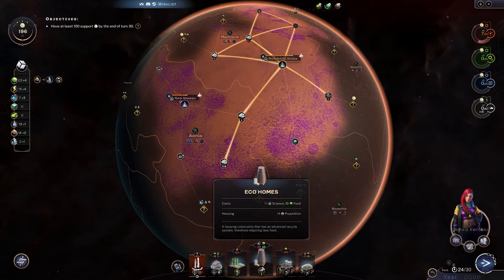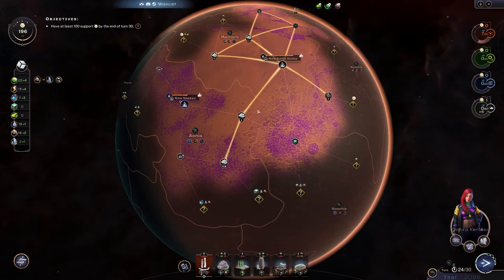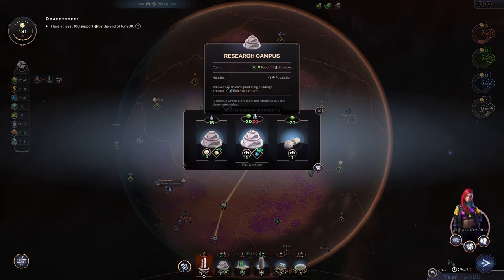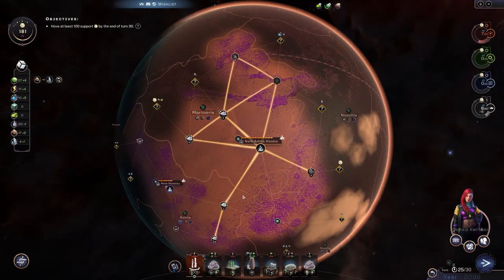What do we need now? Research — so next turn I can do this. Or maybe we can just build the bio generator. We need more power so that would be useful. I'm going to grab a public bath — research campus adjacent buildings are okay too.